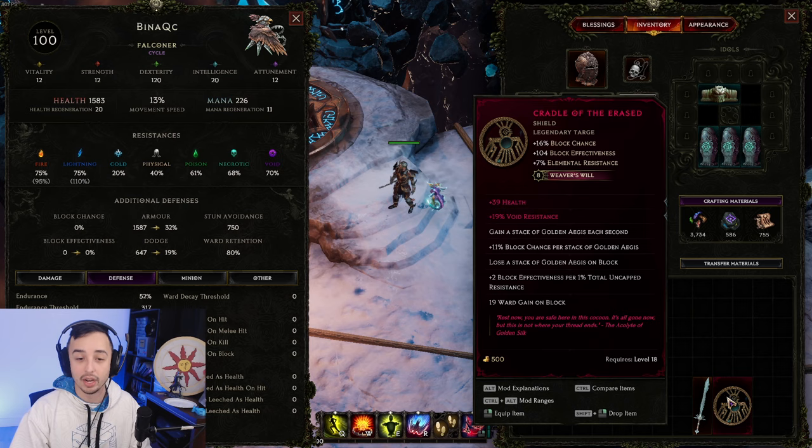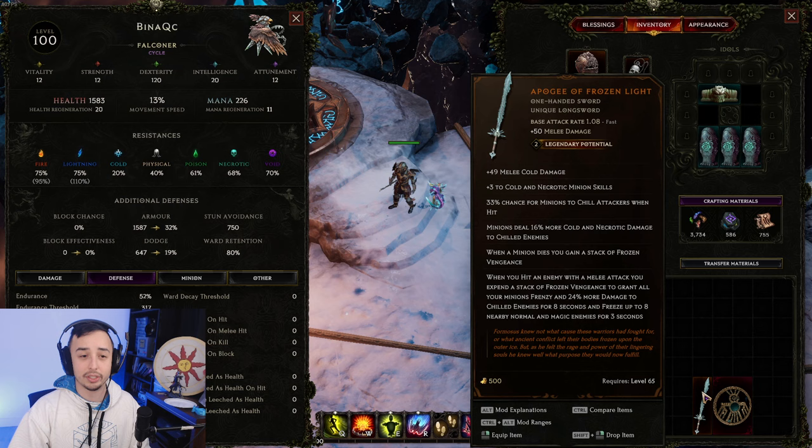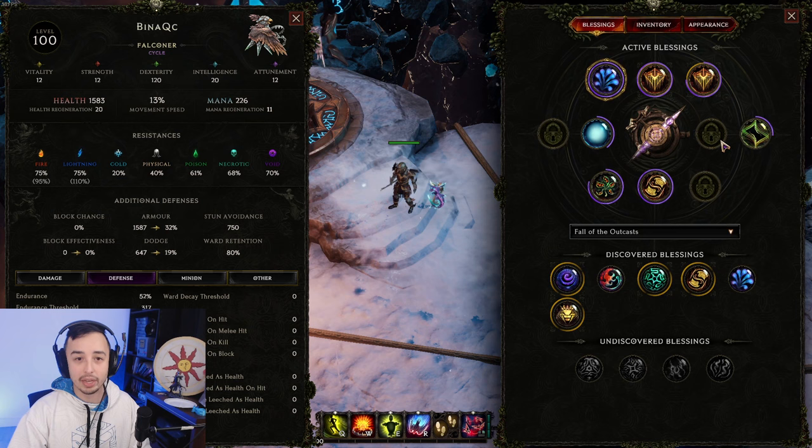I think the upside of being more tanky is better than the slightly higher damage from the bow. The Apogee Sword and shield is extremely good — you don't even need to use Cradle of the Erased; a regular shield would still be fine if you have the Apogee Sword. Especially with LP, it's really, really strong, and it gives another more multiplier for your damage.